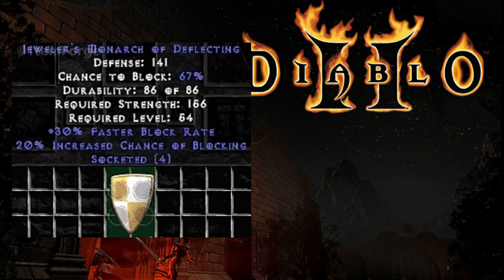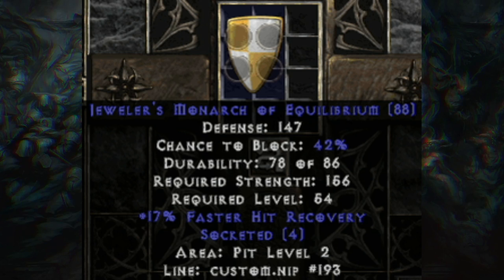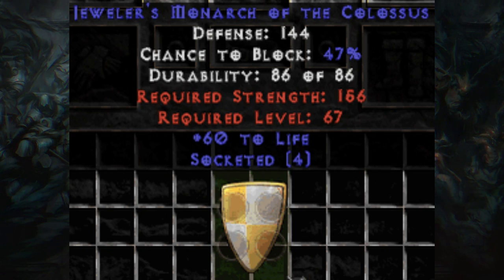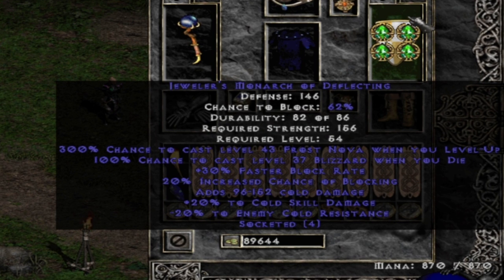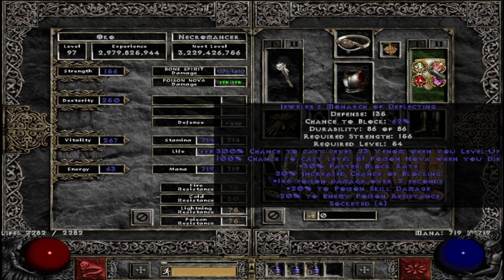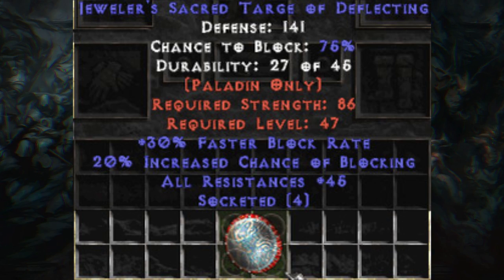Number 1: JMods and JStods. The JMod, or Jeweler's Monarch of Deflecting, is an extremely desirable endgame item. A Jeweler's Monarch can also be worth something if it spawns with faster hit recovery or life, but increased blocking is the most sought-after suffix. Characters that deliver elemental damage love having these shields decked out with facets to lower their opponent's resistances while increasing their damage. For casters, these are often needed against physical damage characters that are absolute tanks, such as Paladins, Barbarians, or Amazons. If these mods roll on a Sacred Targe for the Paladin, due to its already high block percentage, those can be worth something as well.